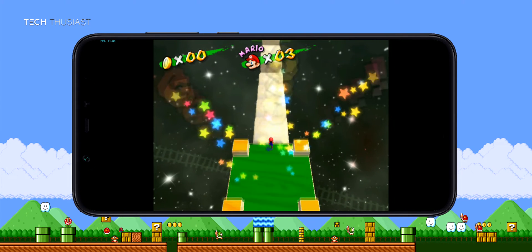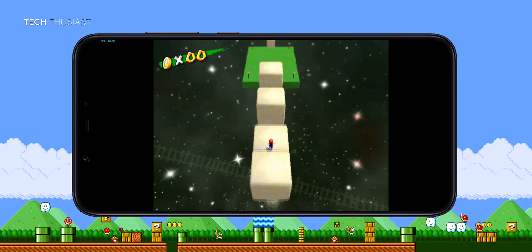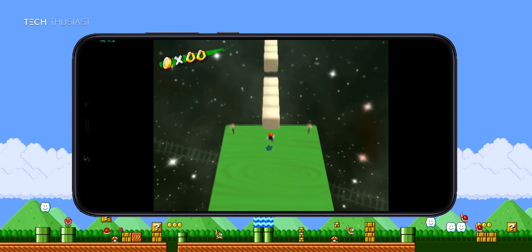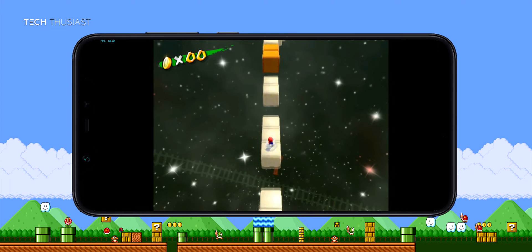In this part of the stage the frames are slightly higher at about 20 frames per second, whereas on OpenGL it was 25 to 26 frames per second. So Vulkan API is performing badly on both Super Mario Sunshine and Zelda Wind Waker.